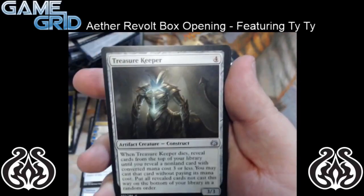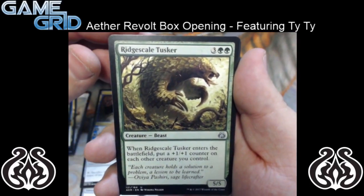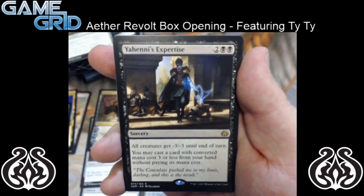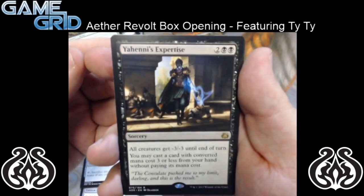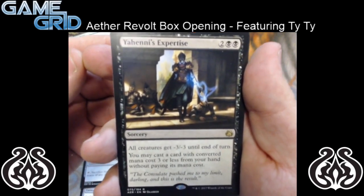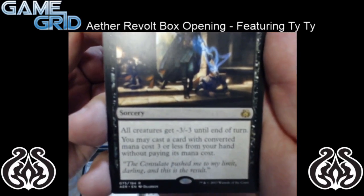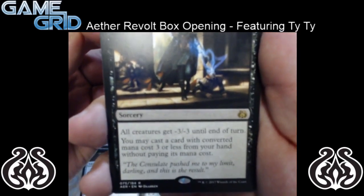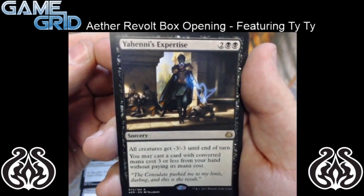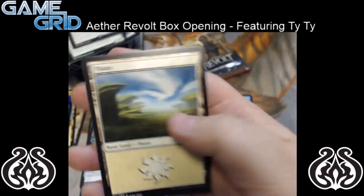So we have Restoration Specialist, Treasure Keeper, Ridge-Scale Tusker — the bomb that I was talking about, it's going to be a pretty sweet bomb for green. And for the rare, we have Yahenni's Expertise — it's a 4 mana sorcery. All creatures get minus 3/minus 3 until end of turn. You may cast a card with converted mana cost 3 or less from your hand without paying its mana cost. This card is insane — I think this is going to be a standard staple for black. So it's going to be really strong. And no foil in this pack.